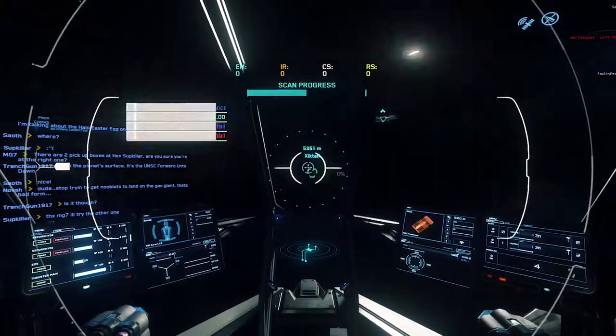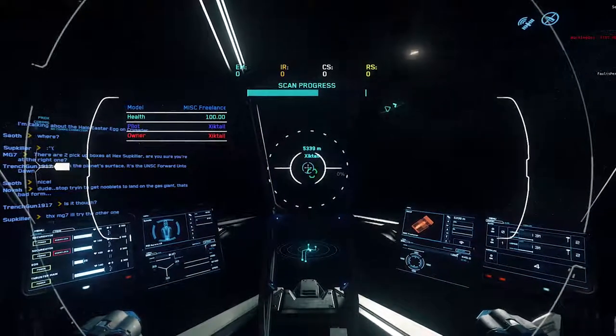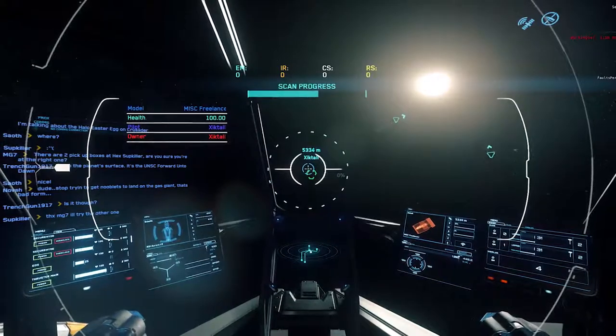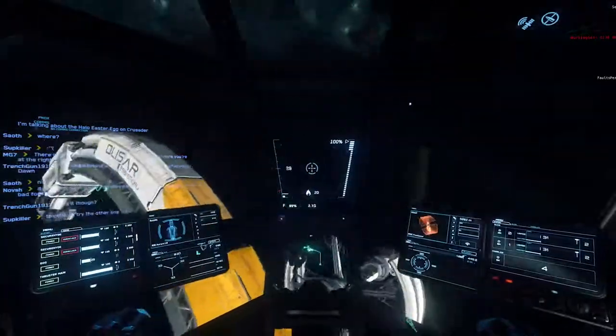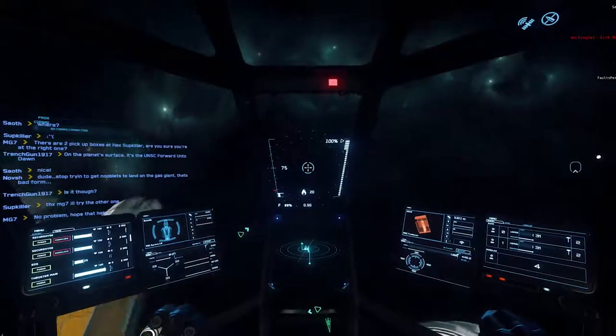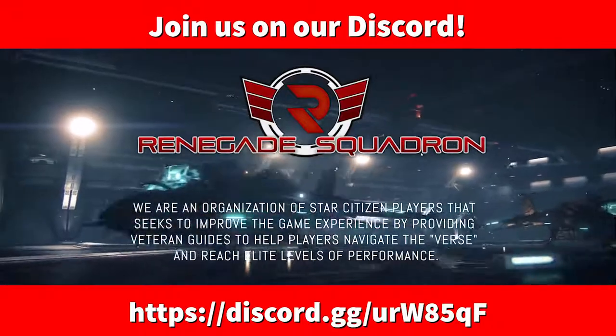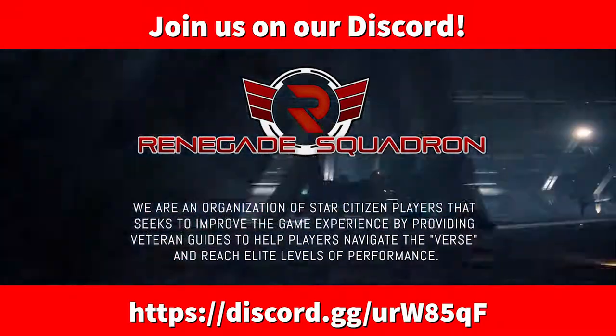We do have this guy out here sitting in a Freelancer. If I had ballistics, I would take him on, but I am not going to get through his shield with Bulldogs. That concludes this tutorial. If you're interested in space combat, feel free to stop by the Renegade Squadron Discord — link below. If you enjoyed the video, please like, subscribe, and share with your friends. Renegade Squadron, signing off.